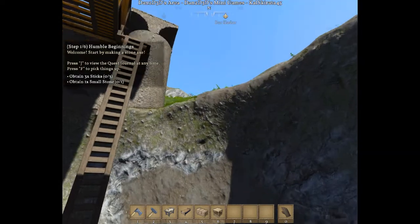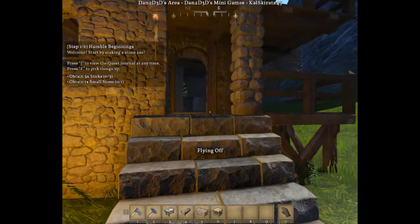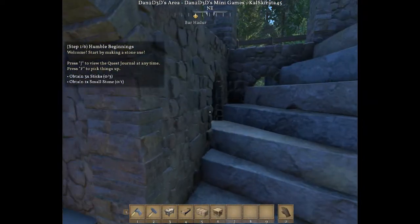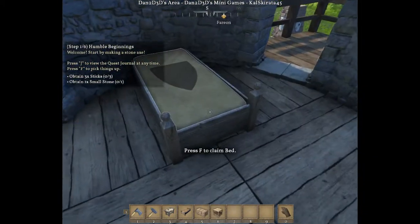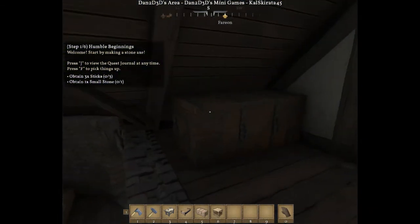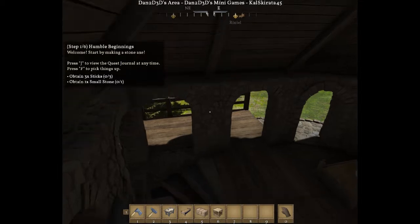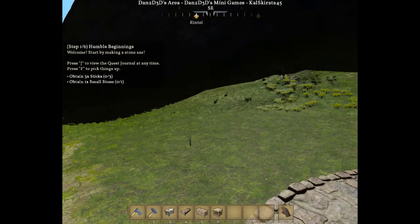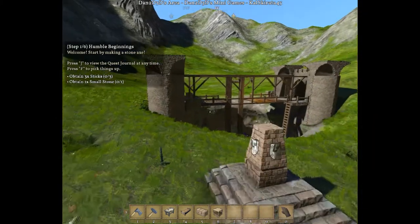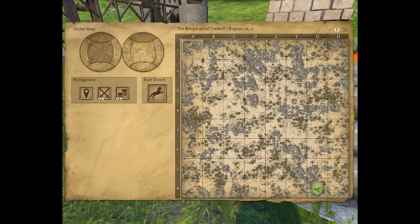Going back up, there's a little house he put together. I think this was set up as a tutorial world for those who have no idea what they're doing — it has the quest automatically enabled, which is probably a good idea. There's a nice little room with a large chest. It looks like you can fast travel to another point on the map.